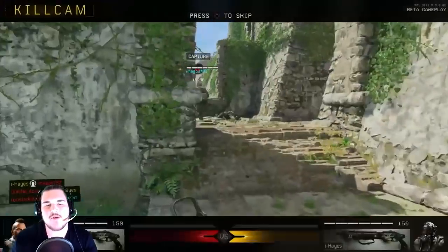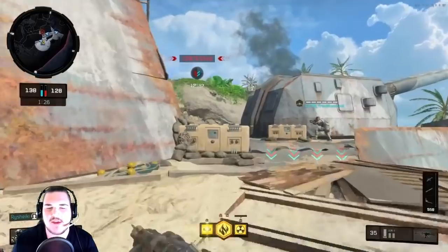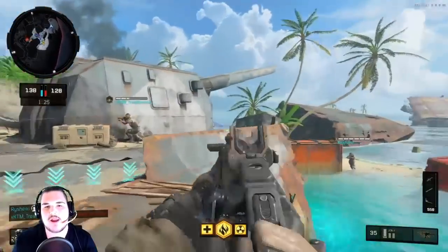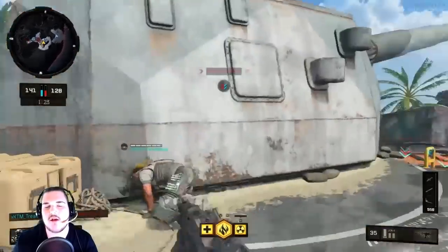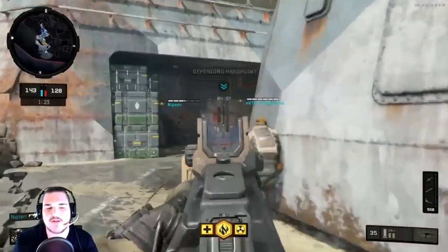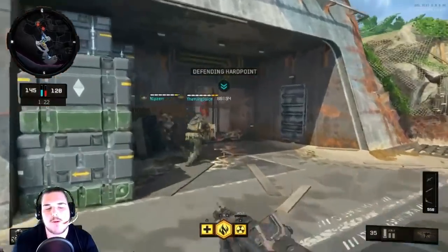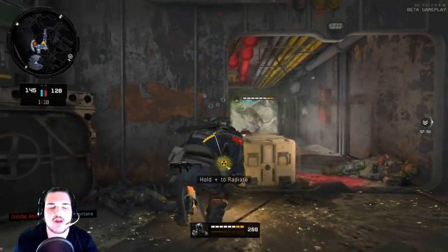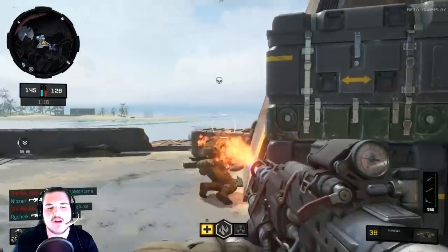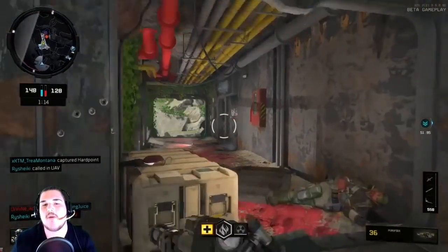The next tip is to get your mini map awareness up. The mini map is the miniature version of the enlarged map in the corner of your screen. It lets you see your teammates and opponents if they're shooting without a suppressor. Your mini map is super crucial — it can tell you where opponents are, where they're going to spawn, and help prevent you from getting caught off guard and dying from behind.